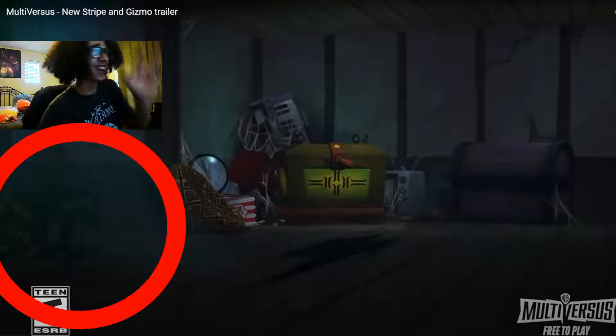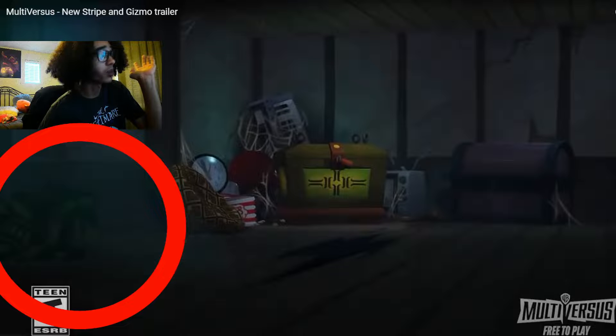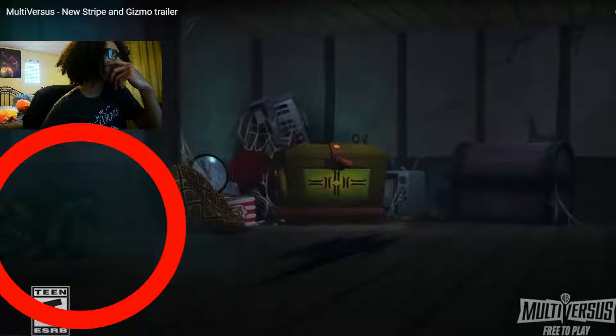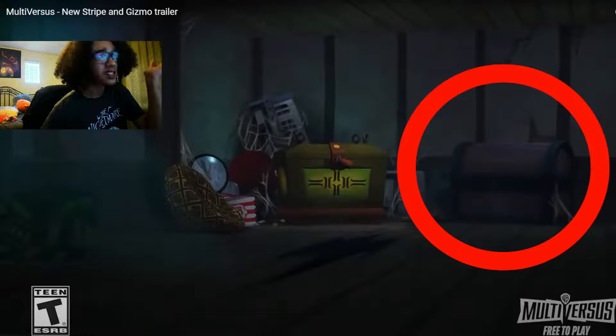At first I had no clue what that was. That is a gremlin pod — a legit gremlin pod. Now I don't know what that is exactly, maybe it's a reference to a move set, maybe it's Stripe or Gizmo, maybe they can summon gremlins. It's pretty weird. And then there's also this chest — I don't know what it's rumored to be. Maybe it's teasing in-game loot or something. Pretty crazy.